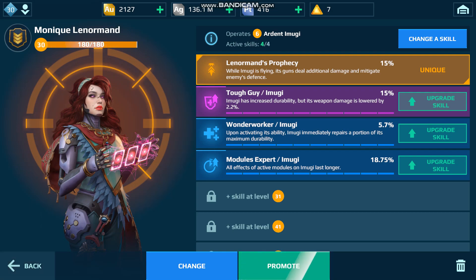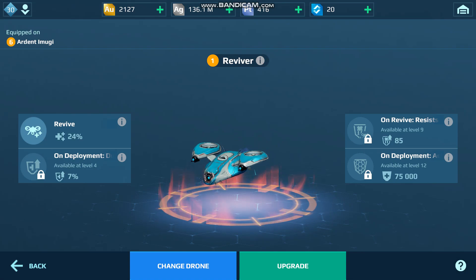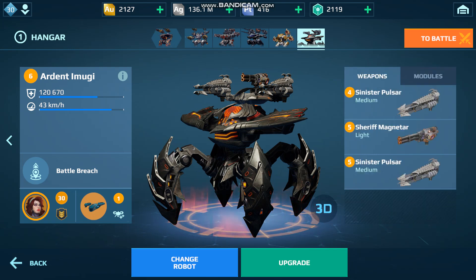I want to make good use of the Battle Breach's repair ability and my pilot's Wonder Worker ability to keep itself alive. Because I want it to live longer, I got the Reviver Drone — which is not an offensive drone — the Repair Amplifier, and Phase Shift. These are all things just to help it stay alive a little bit longer.